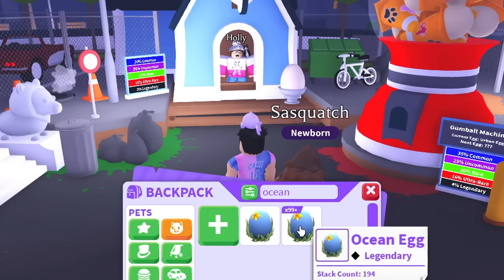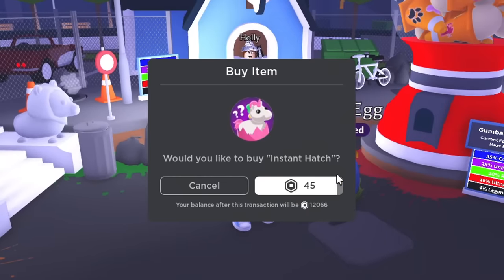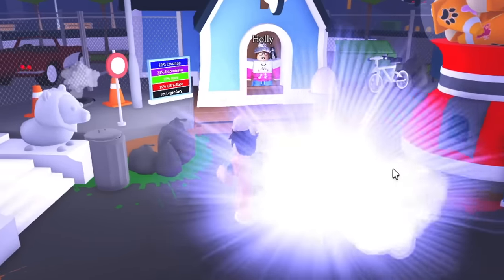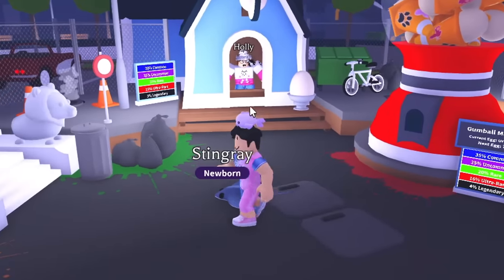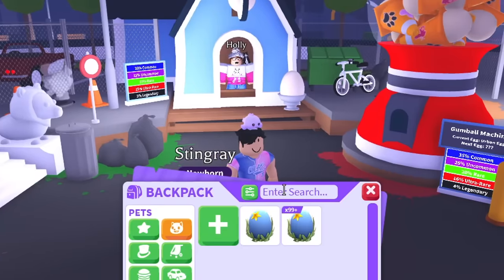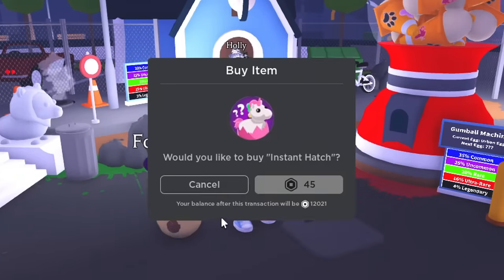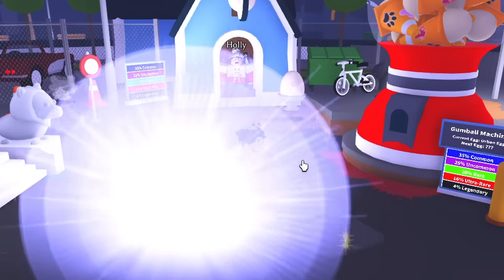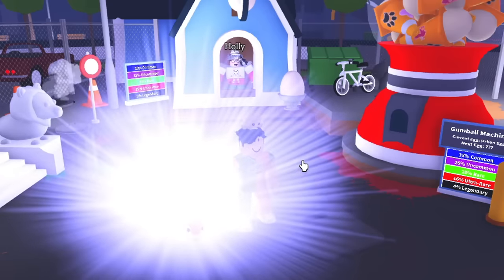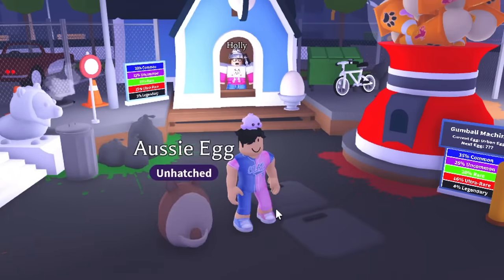This next egg is one I have a lot of luck with — the ocean egg. I got a lot of legendaries from this one really quickly. Please don't be a legendary, save that luck for a really good egg. We got a common stingray, not bad at all. Now the fossil egg — I like the pets from this one, the dodo bird and the t-rex. We got a glyptodon.